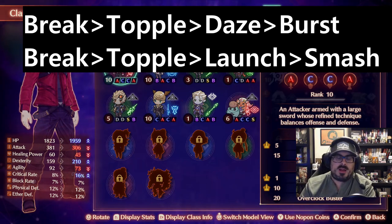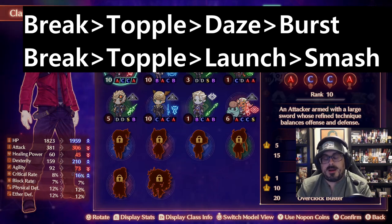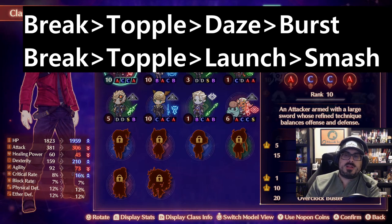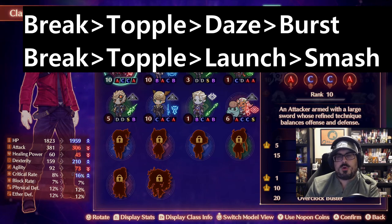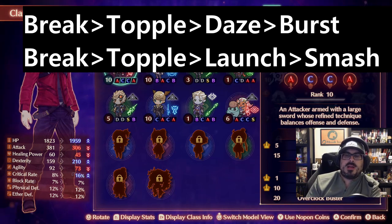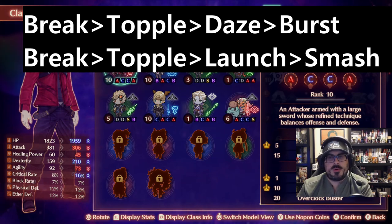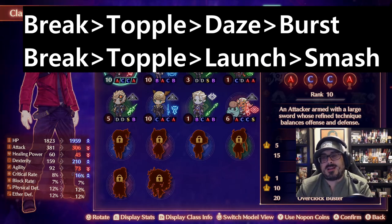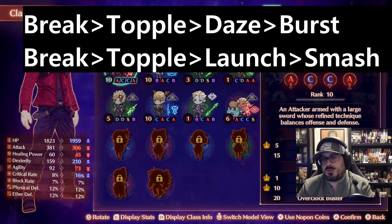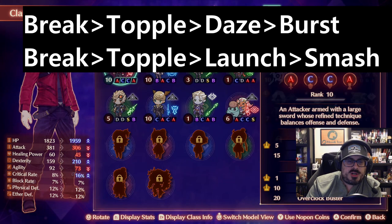Topple and Launch are especially nice for immobilizing the enemy — completely incapacitating them for a short time. You're going to want to make sure you have at least one of the combos available within your party. Being able to initiate and carry through combos is going to be really crucial to making your way through boss battles. Topple and Launch in particular are excellent states to have the enemy in — especially a boss — when you initiate your chain attack. You'll see huge numbers if you're able to pull that off.